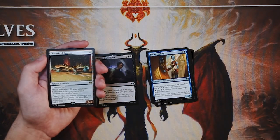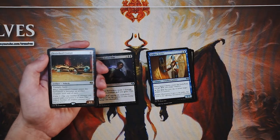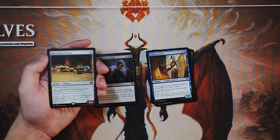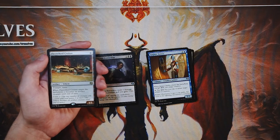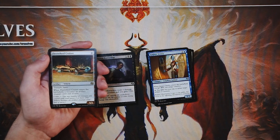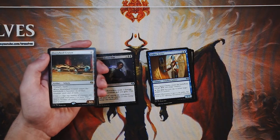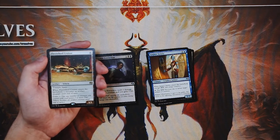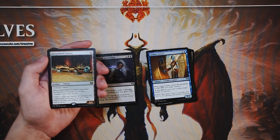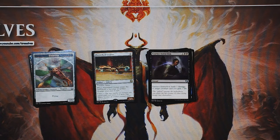Our rare is Fleet Wheel Cruiser — a 5/3 for four mana. It's a Vehicle with trample and haste. When it enters the battlefield it becomes an artifact creature until end of turn, and it has Crew two — tap any number of creatures with total power two or more and this Vehicle becomes an artifact creature until end of turn. This is unique: it enters as a creature already, which is pretty cool. For four mana a 5/3 that swings in with trample and haste right away can just demolish the board. It'll often trade with things but that's okay. This is 100% the pick. We didn't get a masterpiece, but Fleet Wheel Cruiser is a really really good rare for limited. Essence Extraction was very very good as well, but it wouldn't have wheeled.